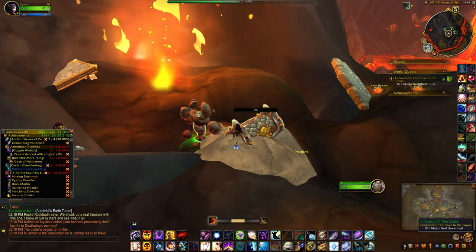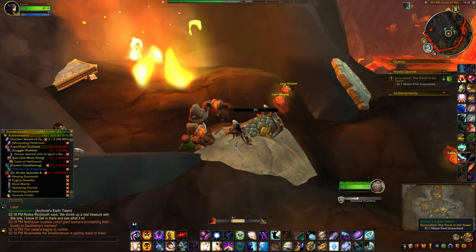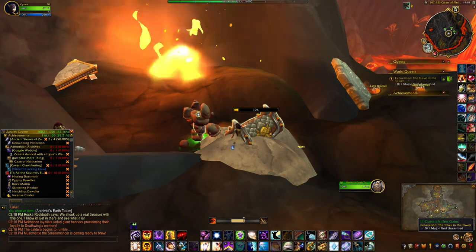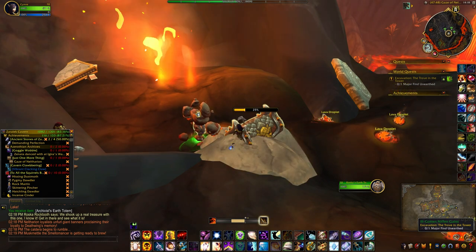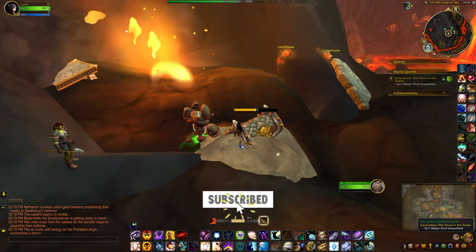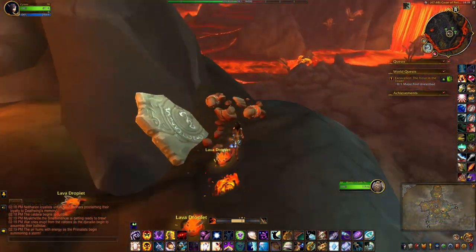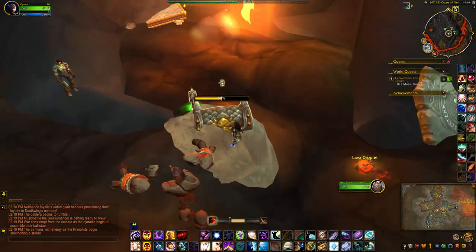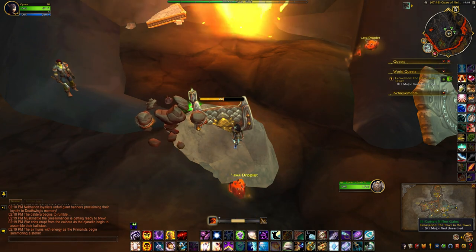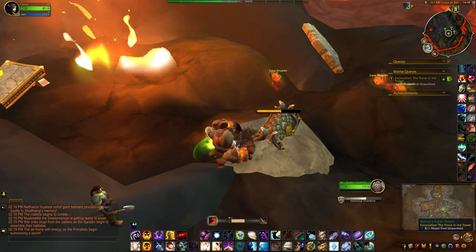Okay, when you first use the totem you can start digging for like a second, but then you have to click the totem again to be able to dig some more. And so now I'm watching my bar. Looks like I'll have to stomp some lava to move it back down the other way. Now I can dig some more. And then if it gets too hot you need to click the totem again to move it back the other way.